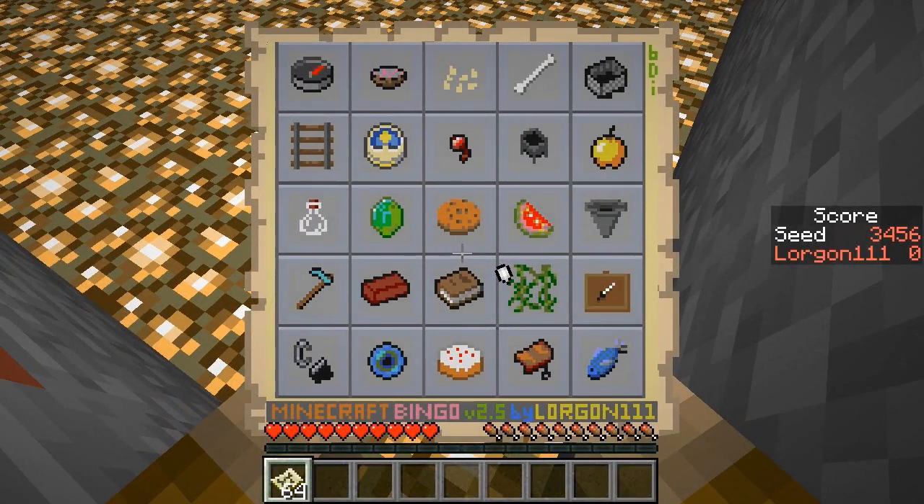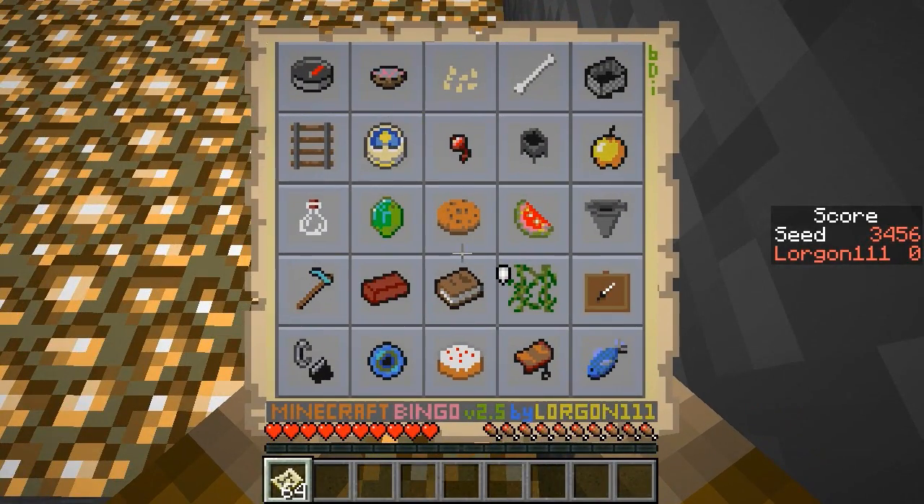It is time for more Minecraft Bingo, this time at the 25-minute points challenge, seed 3456. There is, if I counted correctly, 33 iron and 13 gold that one would need, so a lot of mining underground on this one, as well as a couple of cows and some swampy kind of items if one's going to try to go after everything.